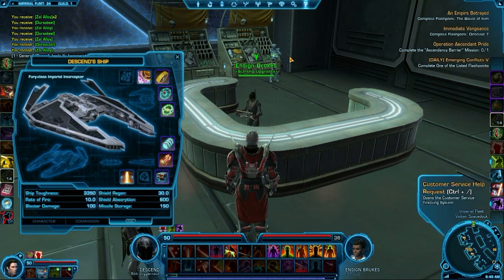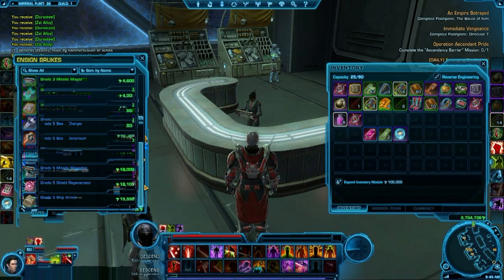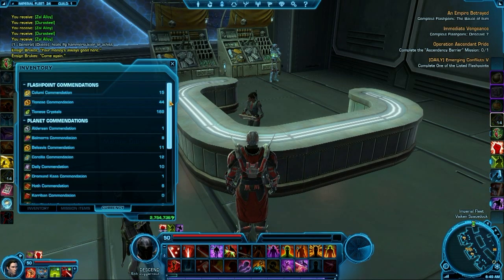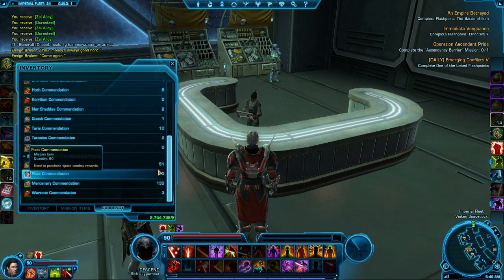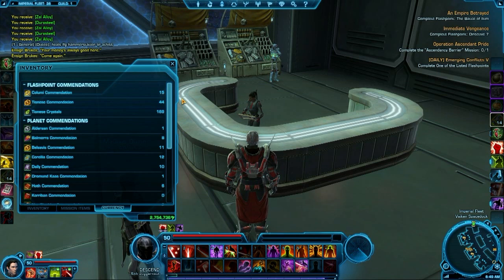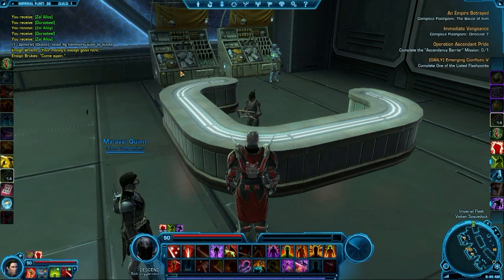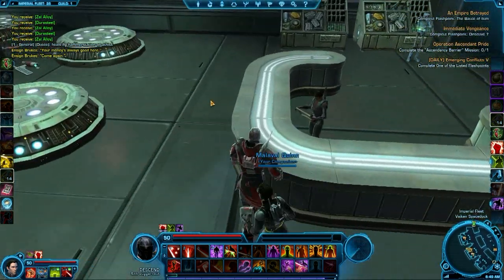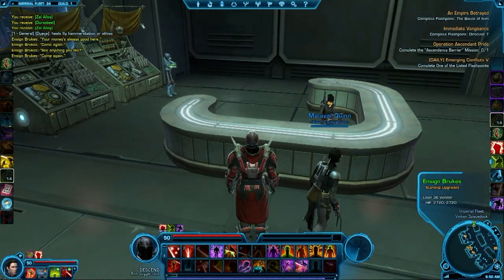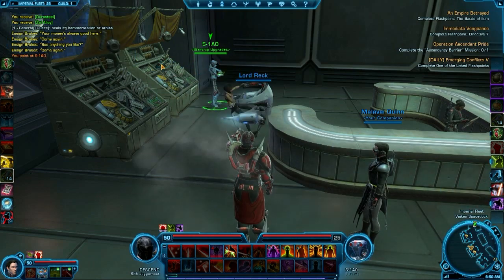The fleet commendation vendor is that little droid behind this lady, and it's not very clear — I get a lot of questions about where it is and who it is. Going through the currency, at the very bottom under your PvP token tab is the fleet commendations. You get those for every mission you complete. There are daily missions and the missions themselves are repeatable; the daily version offers more fleet commendations, but you can just do the mission on its own. The regular vehicle Starship upgrade vendor is here, and behind her is the droid that sells merchandise you can only buy with fleet commendations.